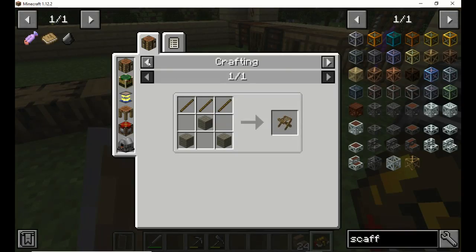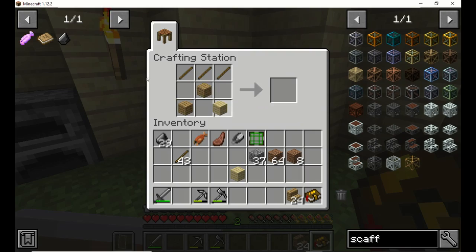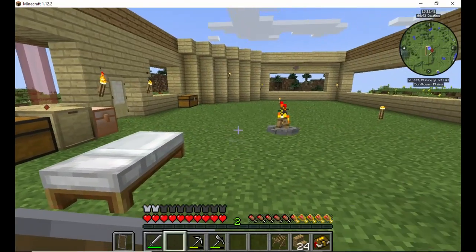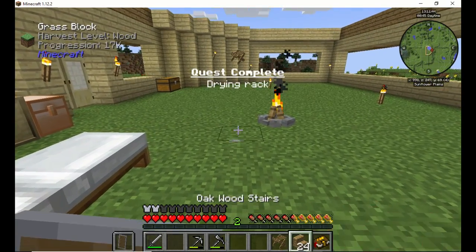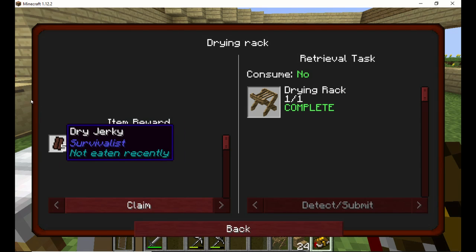Let's make sure I did it right — nope, I didn't. Okay, this goes here, that goes there and there. There we go. Now, a drying rack is pretty decent — basically you dry your different stuff on there and it turns it into jerky. You can also dry leather and it turns it into some other type of leather. But yeah, jerky is another type of food.